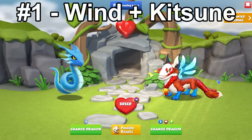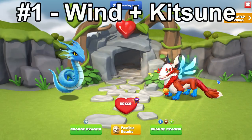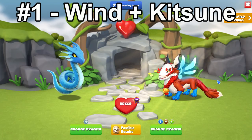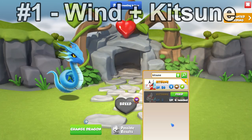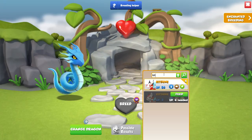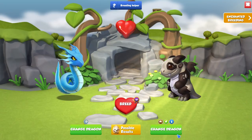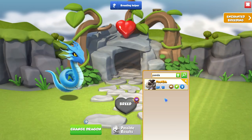The best combination you can use as a more advanced player is the Wind plus Kitsune dragon. Of course, you can also replace the Kitsune for any dragon that has the same elements, such as the Panda, Zhiang, Celestial, Arboreal, etc.